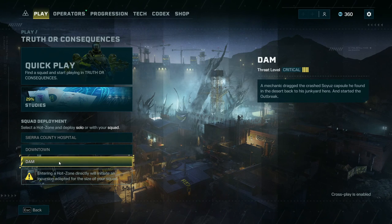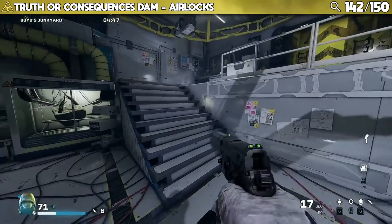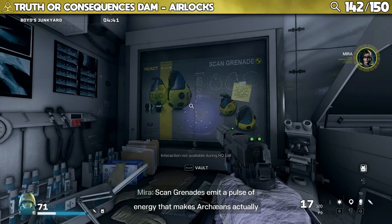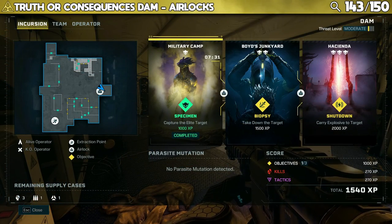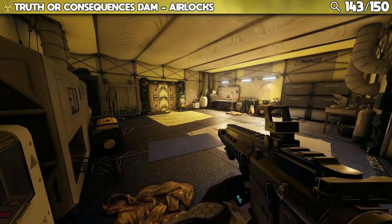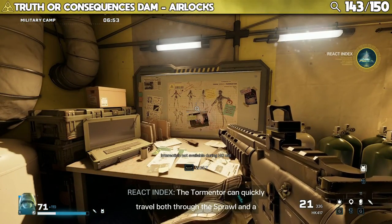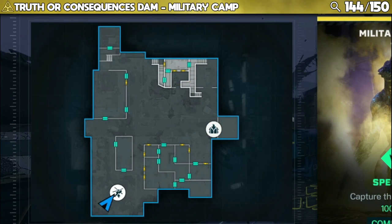You have now reached the final incursion: The Dam, with only nine more points of interest. One can be found in an airlock between Boyd's Junkyard and Hacienda. Another is in an airlock between Military Camp and Boyd's Junkyard. The tormentor can quickly travel both through the sprawl and a normal soil matrix. Two points of interest are in the Military Camp area: "Some patients were evacuated quickly, but it came at a high cost for others."